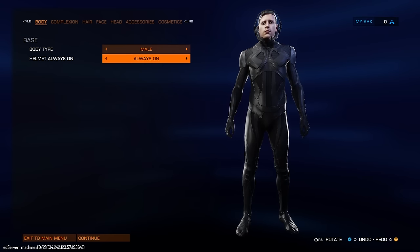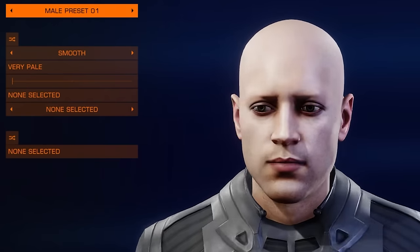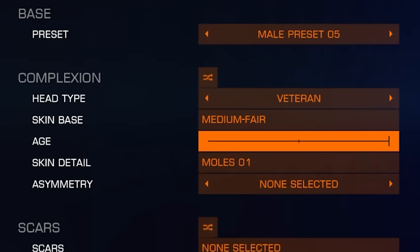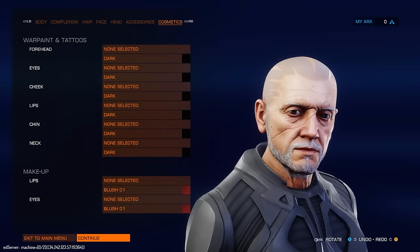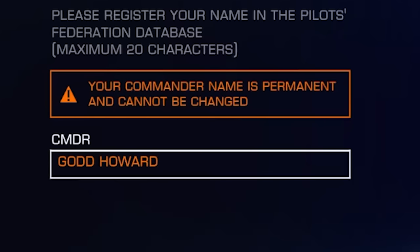We got a male character. Helmet always on or off - emergencies only. This guy looks really sad. Let's play as a really old man. Really old. Big scar. Scars are better. This guy's been through some shit. Something's wrong about this look. Alright, this is our hero of Elite Dangerous, Commander God Howard, at your service.